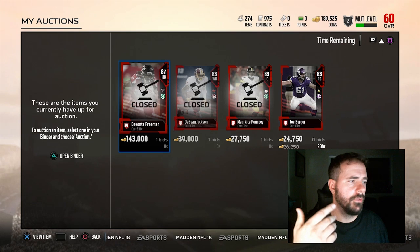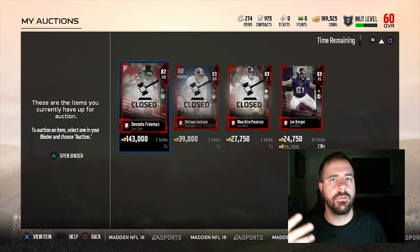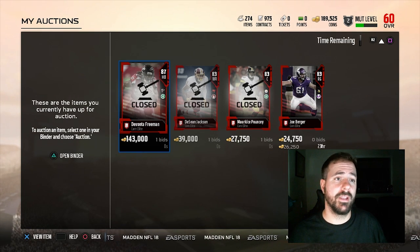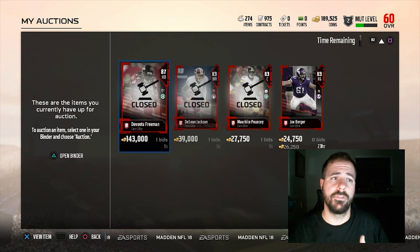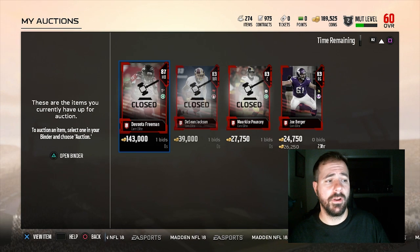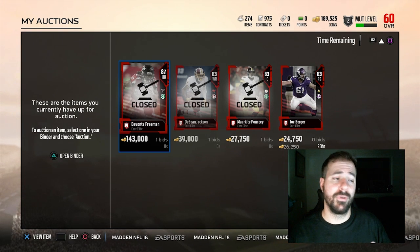Some people would say Davante Freeman is a good running back, but personally — running back, wide receiver, every position on the field — you can find somebody to do his job for cheaper coins. That's essentially what you want to do when making a budget squad: find players that can do the same thing for cheaper coins. You have to put a coin value on every single player. Same thing with Deshaun Jackson, Marquis Pouncey, and Joe Burrow — probably my four highest pulls. Deshaun Jackson went for about 45k.